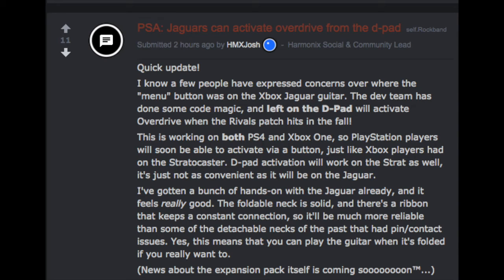We also learned that you can't plug in an overdrive pedal to the guitar. In past Rock Bands like Rock Band 1 or Rock Band 2, you could plug the kick drum into your guitar and use it as an overdrive pedal. Unfortunately you can't do that with the new PDP Jaguar. The Jaguar also won't have a 5-way switch for different guitar effects — they confirmed that as well.